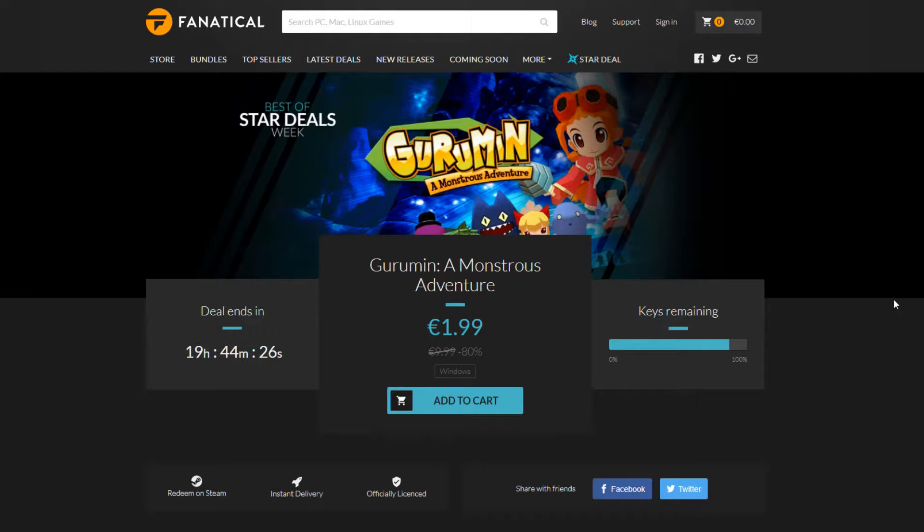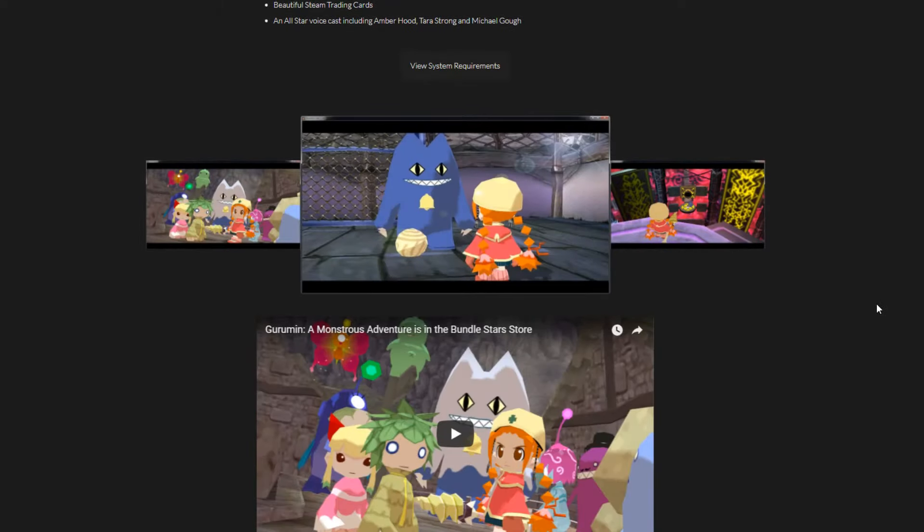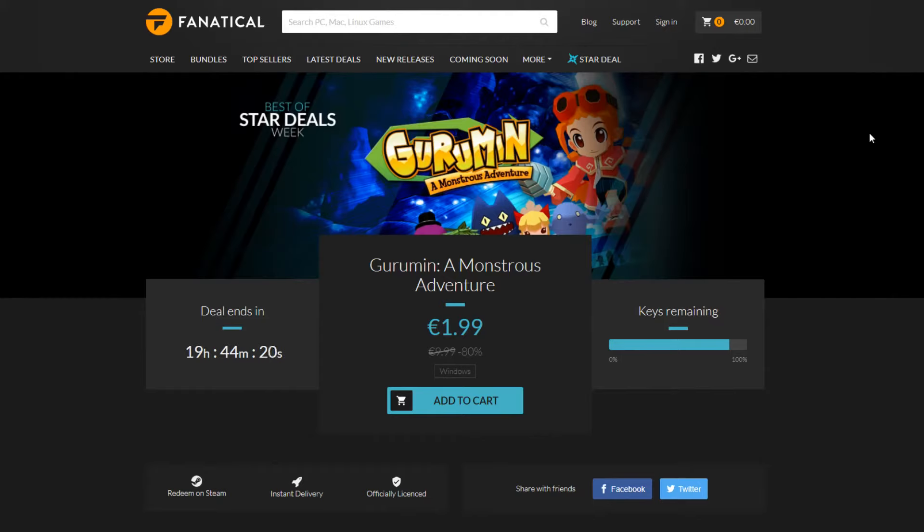So that was the first bundle — let's go to the second deal. That's also on Fanatical and it's a Star Deal. Not this Star Deal in particular, but I just wanted to let you know that the Star Deal week is going on again — Best of Star Deals week as you can see. Every day there will be a new 24-hour deal, or until keys run out. Yesterday it was one title, so there are still five more games to release throughout the week, so just keep an eye out for this website.